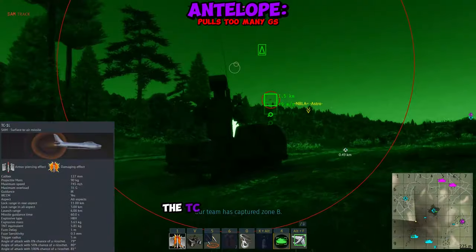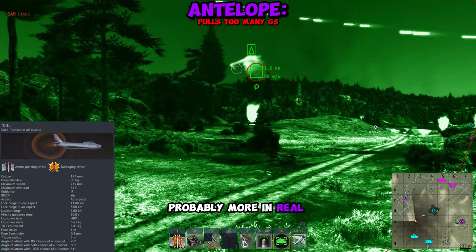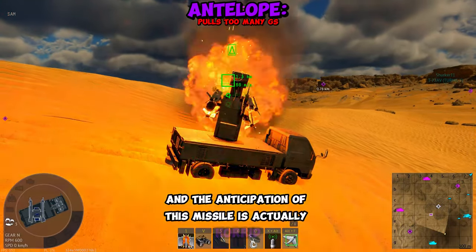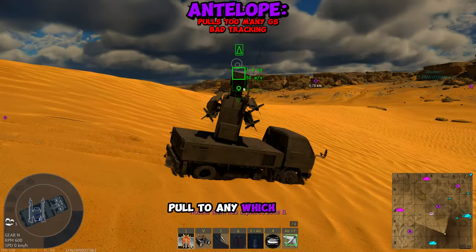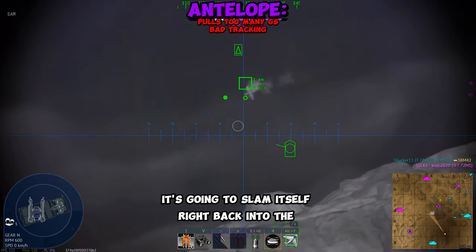It pulls too many Gs. The TC-1L missiles pull 35 Gs on the stat card, probably more in real games. But the tracking and the anticipation of this missile is actually horrid. Whenever you launch the missile, it's going to pull a maximum G pull to any which way the aircraft is moving. So if the aircraft is moving down, it's going to slam itself right back into the ground.